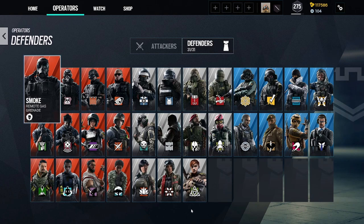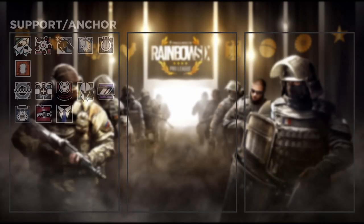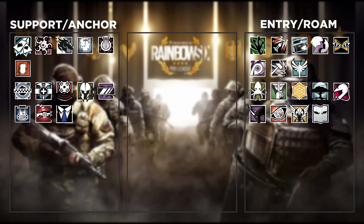The first category is Support/Anchor — these will typically be your hard breachers on attack or your big three armors on defense. The second category is Entry/Roam — these will typically be the first operators in the building taking those initial gunfights to take map control, or on defense those will be the ones roaming around the objective and not playing in the site.